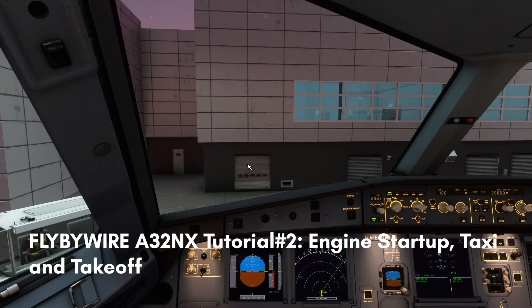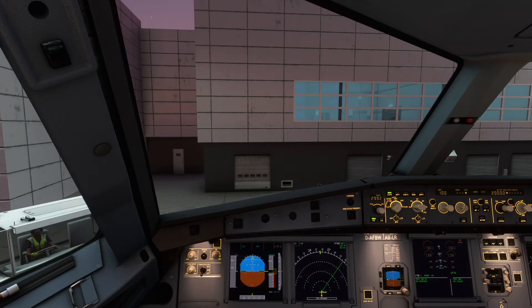Hey guys, it's Afan Aviation here back with another Microsoft Flight Simulator tutorial. Today we are continuing from where we left off, which was how to start up the A32NX mod from a cold and dark state. We have the aircraft ready for pushback. We are going to push the aircraft back and then start up the engines.